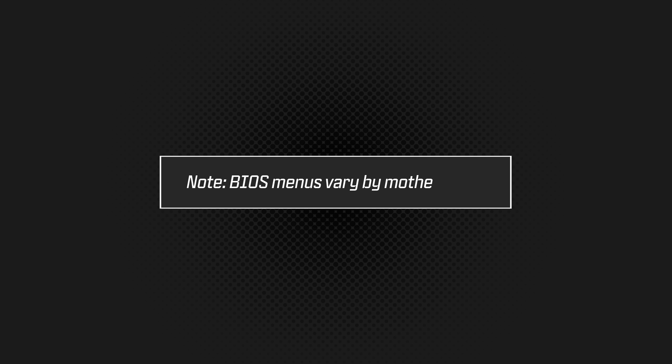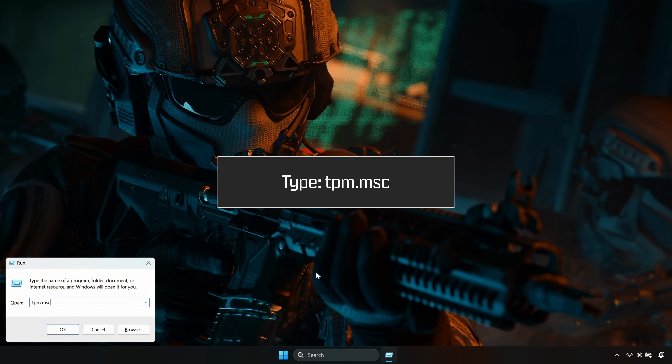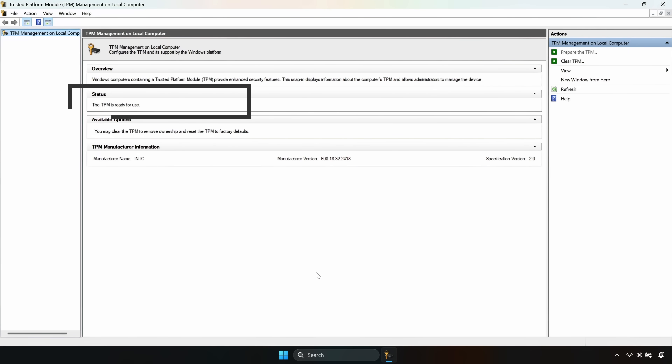Save your changes and reboot. After Windows loads, run tpm.msc again to confirm TPM 2.0 is active.